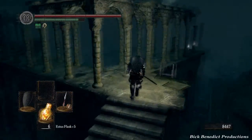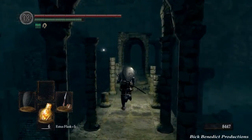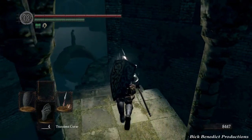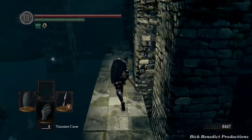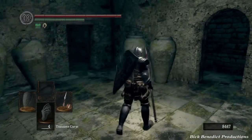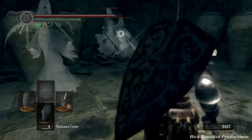As you come up here we're going to kick this ladder down. I don't think it leads anywhere great but there may be an item down there. You've got to be careful as you come around here because sometimes when you're locked on to enemies over here, the lock-on can actually push you off cliffs. So be careful. You're going to see me take a little stand right here but then decide better of it and make a run for it.